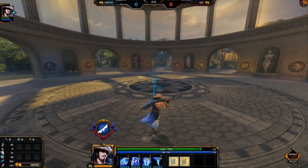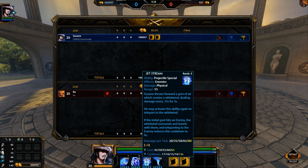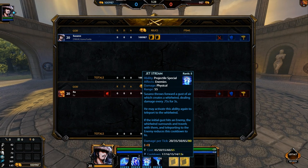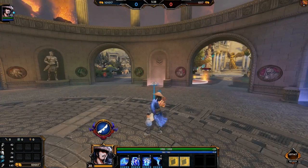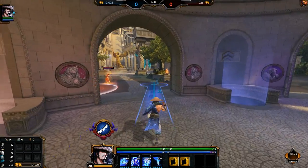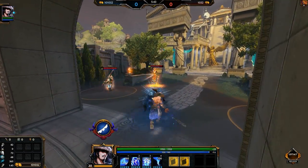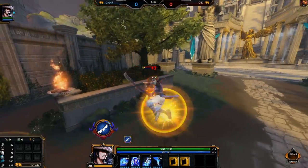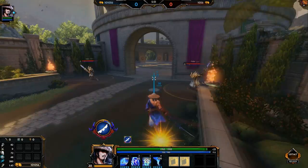Now let's look at my three, Jetstream. Susano throws forward a gust of air which creates a whirlwind, dealing damage every 0.75 seconds for three seconds. You can activate this ability again to teleport into the whirlwind. If the initial gust hits an enemy, the whirlwind surrounds and travels with them, and teleporting to the enemy reduces the cooldown to six seconds. It's a DoT — press three again and I teleport to him. It's like Hun Batz's monkey.